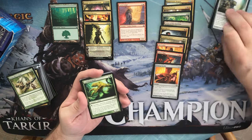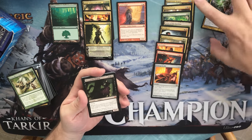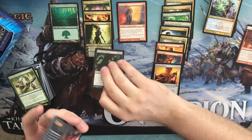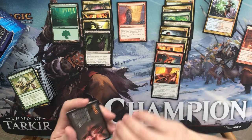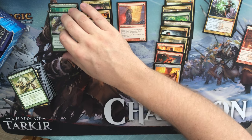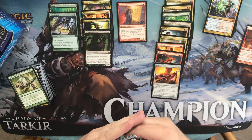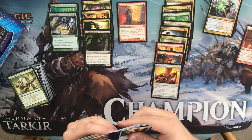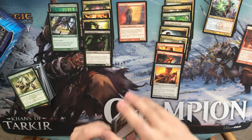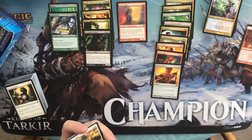We have a Codex Shredder, a Gobbling Ooze, an Izzet Staticaster, and Necropolis Regent as our third mythic. So we got all our mythics very early. We have a foil here — a Junk Token, Island, and a Foil Archweaver.